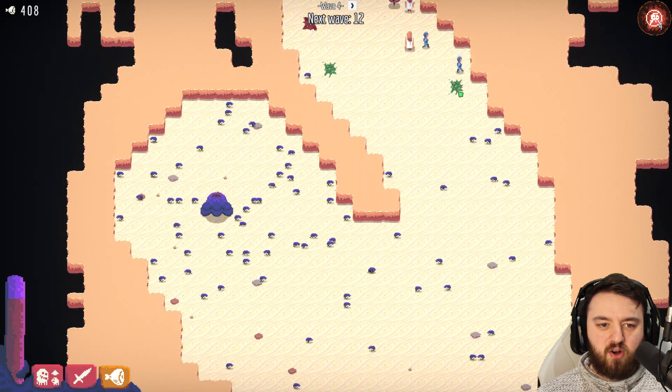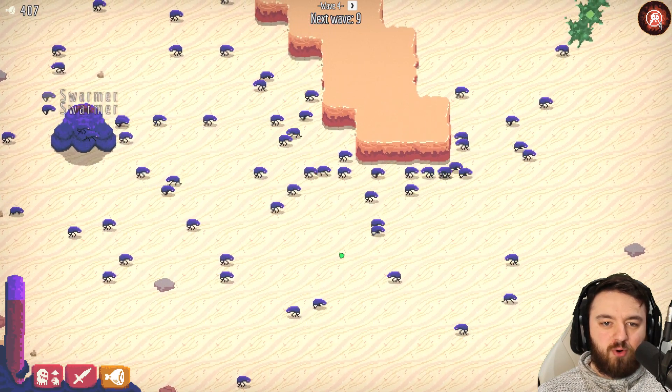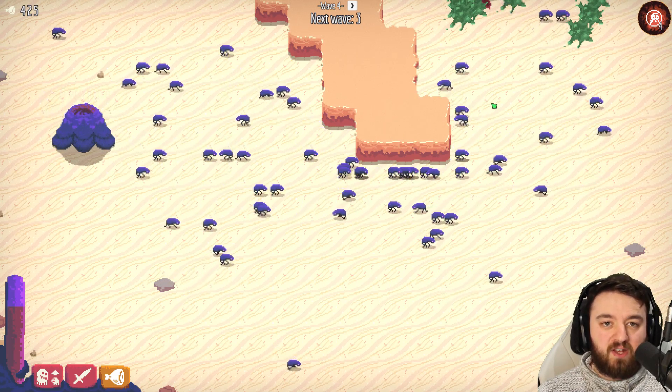We have marines coming now, we'll send out our wee horde here. As you can see, the swarm is growing. These guys only take up one population, making them extremely efficient when it comes to spending on nutrients.